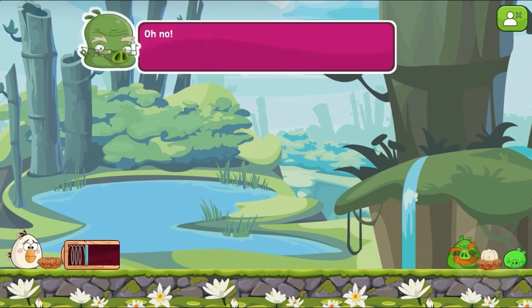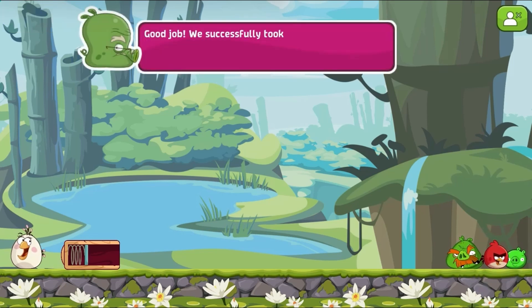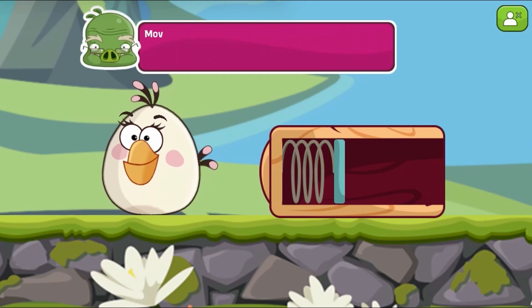Use the Sproing-O-Matic to push Red and spoil the pigs' plans. Analyze each level to set your strategy by adjusting the angle, direction, and force. Avoid falling or getting stuck in the middle of the road by placing the indicator in the right position.